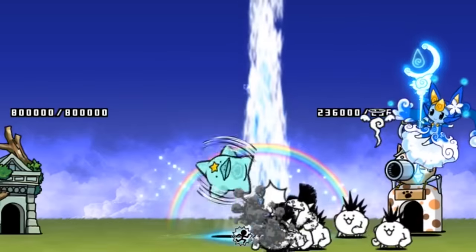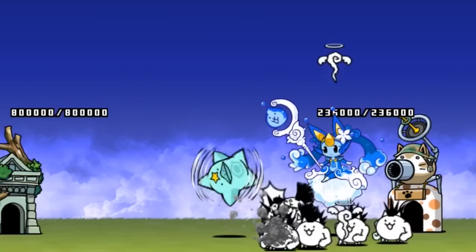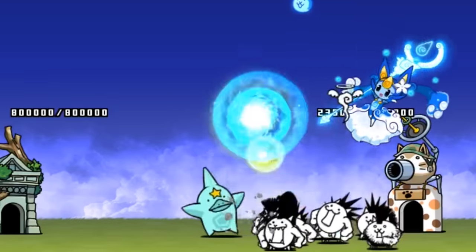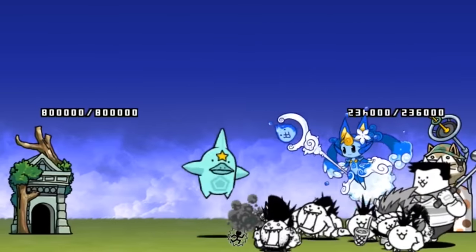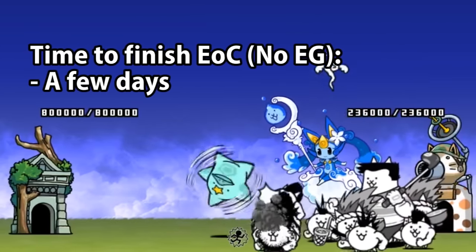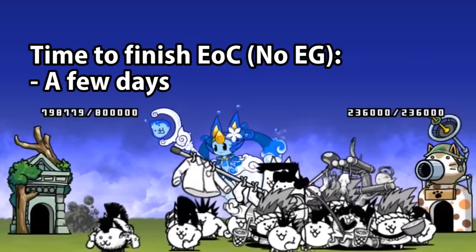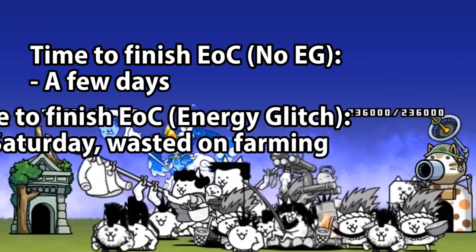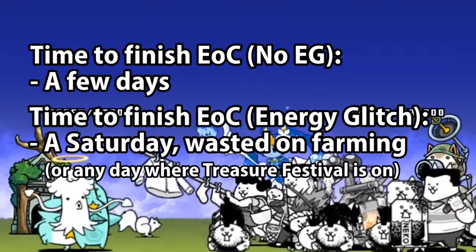The energy glitch was a very powerful exploit. It allowed you to play as many stages as you wanted, when you wanted to, and allowed players to progress through the game quicker. For example, while non-energy glitchers may have had to wait a few days for energy in order to reach Empire of Cats 3 Moon, energy glitchers could recharge their energy instantly and make it there in just a single day of grinding.